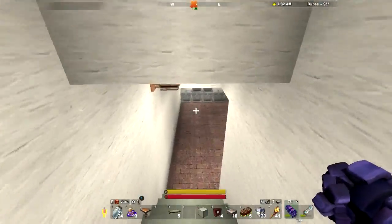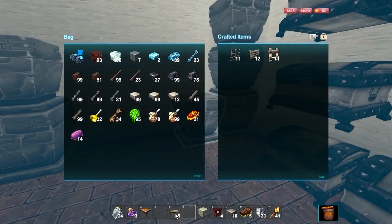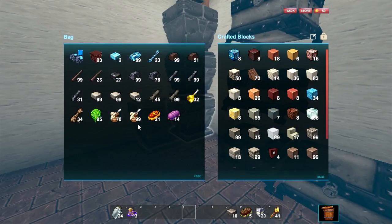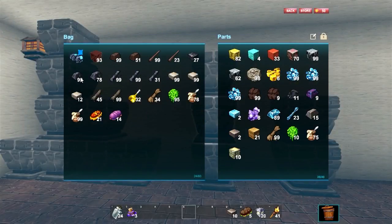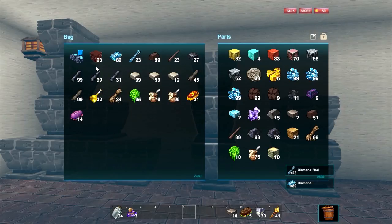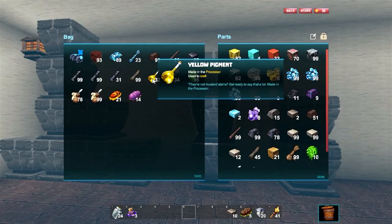So this house — I mean, they need crafted items. I think they need some... whatchamacallit. Okay, let's dump this stuff back in here. Oh, actually I need to keep some of that, because I need to make some new armor.